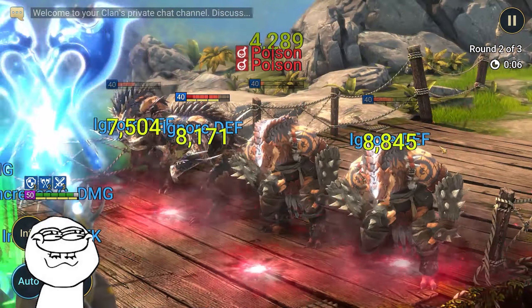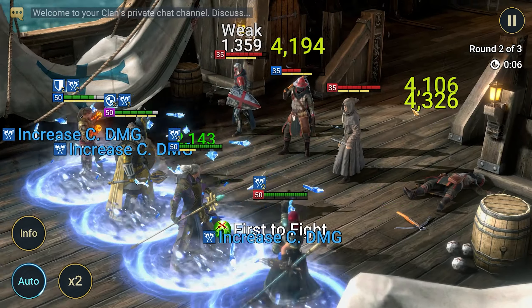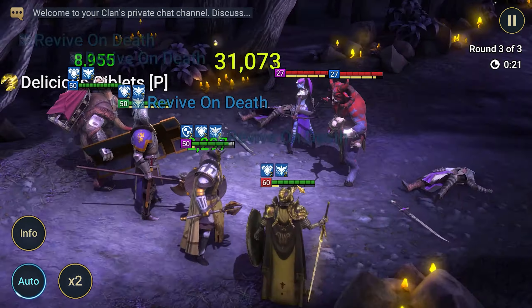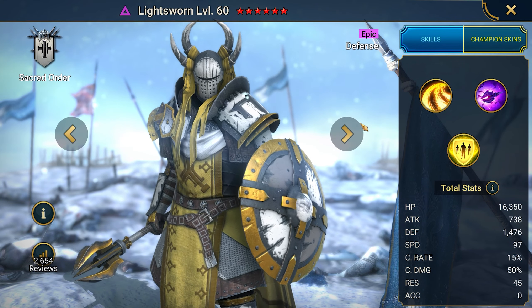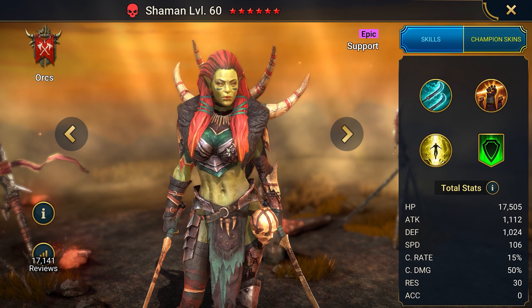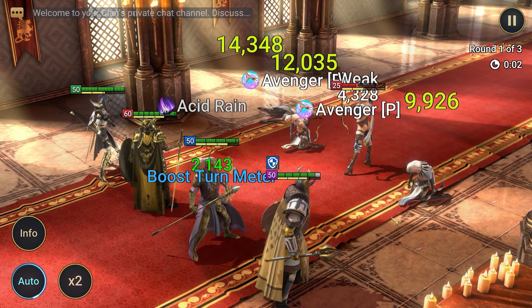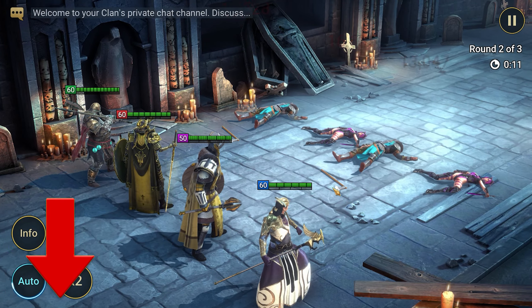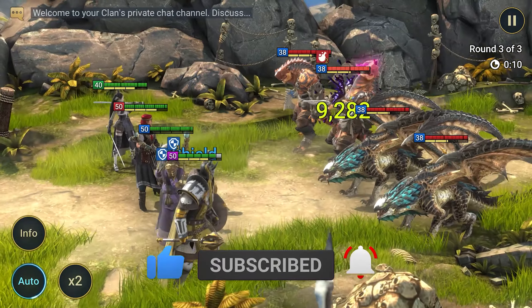Kale is the best damager for the start whom you can get for free. His skills will deal damage and apply poisons without letting the enemy recover. Equip him with a damage set, level him up, and hone the gear — he is useful in almost all modes, and the user ratings confirm this. In a group with the epic champions discussed at the beginning, Kale will survive longer and deal more damage. Lightsworn provides protection and attracts enemies to himself; Chanaru deals additional damage; Lady Quillen speeds up allies; Shaman resurrects allies and gives critical hit buffs. Don't forget to get the hero in Raid Shadow Legends — the link with the bonus will always be in the description. Thank you for watching, subscribe to the channel and leave a like!